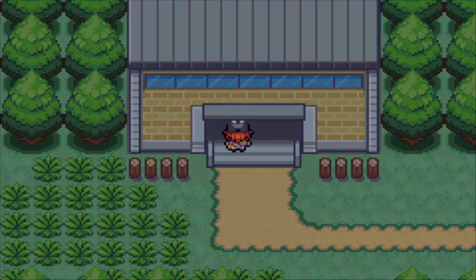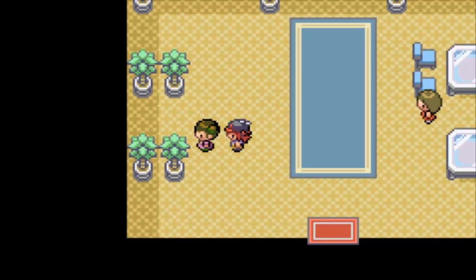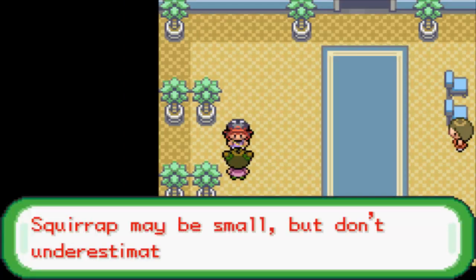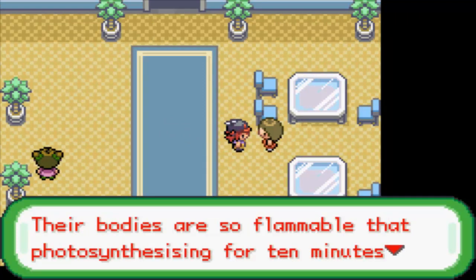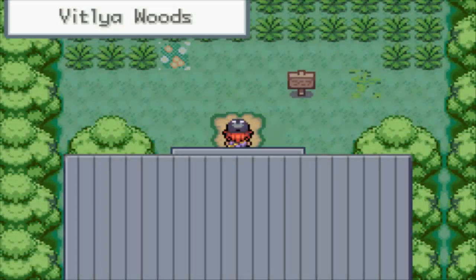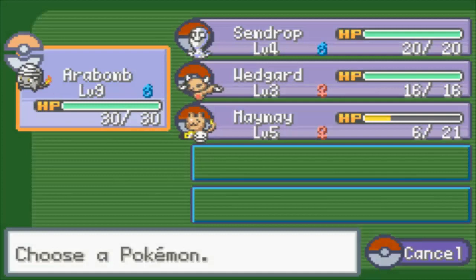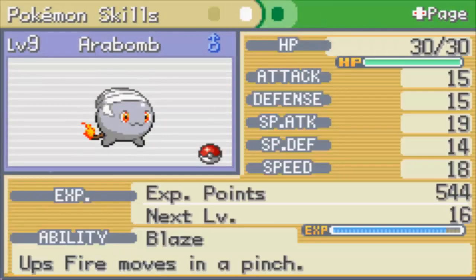I think that's going to be roughly good for the first — actually it isn't, we're only at 20 minutes or so. They chose the Black and White 2 music — oh, I love this song, it's so peaceful. Don't underestimate its wicked rhymes. Sap Leafs — their bodies are so flammable that photosynthesizing for 10 minutes causes them to spontaneously combust. Wow, that sucks. We're now in the woods — this is a cool song.